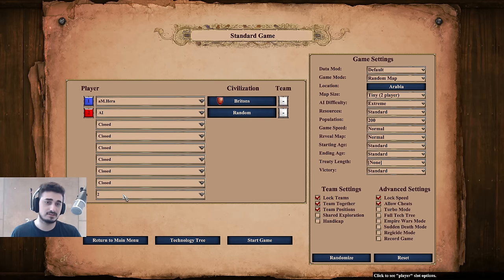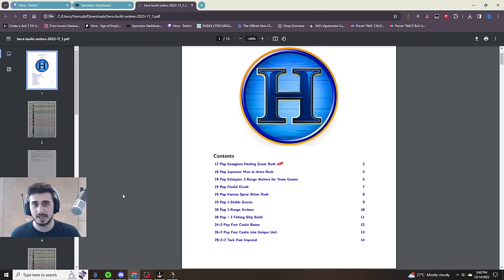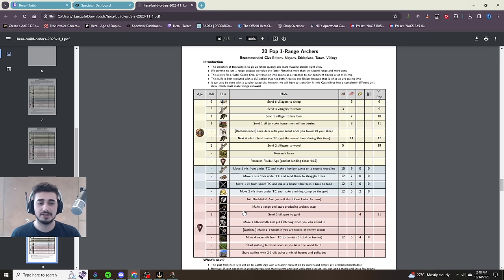I have strategy guides available for my Twitch subscribers and Patreon members. For just a small investment you get access to all kinds of top-tier strategies that I use. This is the perfect place to start when learning to play this game and beat the Extreme AI. In this video I'm going to do the 20-pop one-range archery build — click it and you can see a beautiful, detailed guide. I put a ton of effort into these.